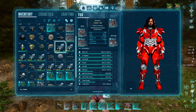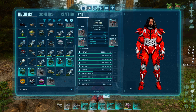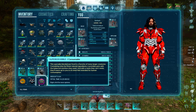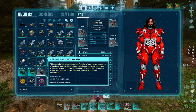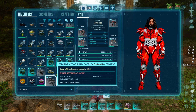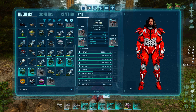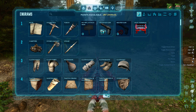For the Megatherium, you will want to have the superior kibble, as that is what it likes. We'll have to knock it out and tame it that way. You will also need a saddle to ride it — it is a rideable creature. I'll show you the requirements, both from the level perspective as well as materials.